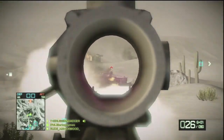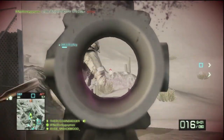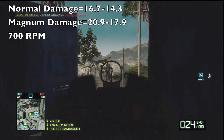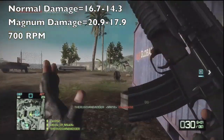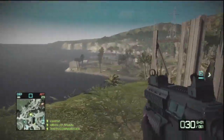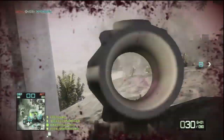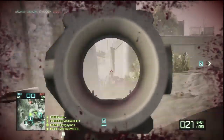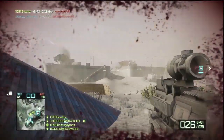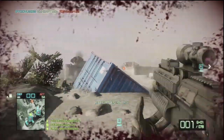Next up we have the M416. It has a maximum damage of 16.7 and a minimum damage of 14.3. With magnum ammo those numbers are increased to a maximum of 20.9 and a minimum of 17.9. This rifle, in my opinion, is the most versatile of all the assault rifles. It can perform well at both long and medium range when firing in single shots or short bursts, and for this reason it is a very popular weapon. The only major setback is slight trouble in close quarters engagements, where it is often outclassed by SMGs and shotguns. An ACOG scope is recommended for longer ranges, but skip the red dot sight as the weapon already has favorable iron sights.